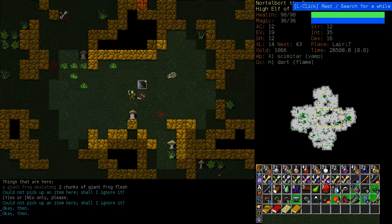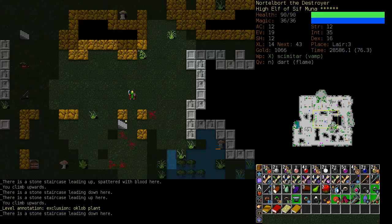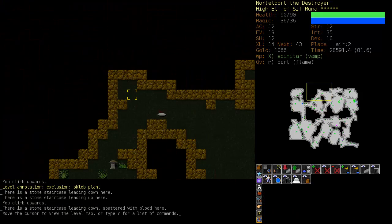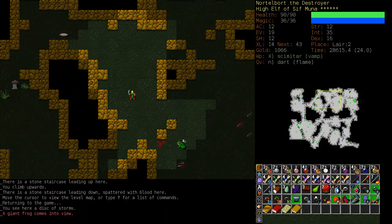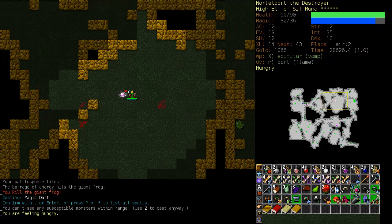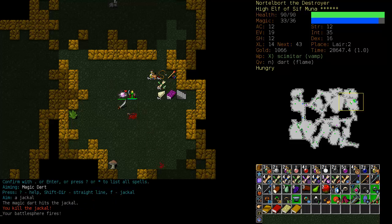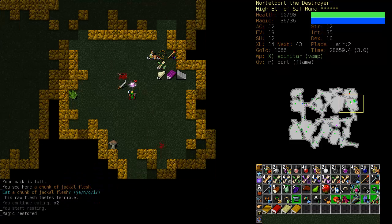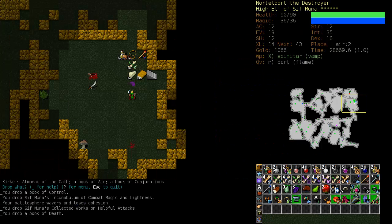Let's head up to the stash. Let's activate Dungeon Crawl Stone Soup — there we go. Up to the stash. Yeah, that was certainly lagging my computer. And I think that means it's fairly close to the time where I'll have to buy a new computer. This one is nearing three years old now. My, the time passes very quickly these days.